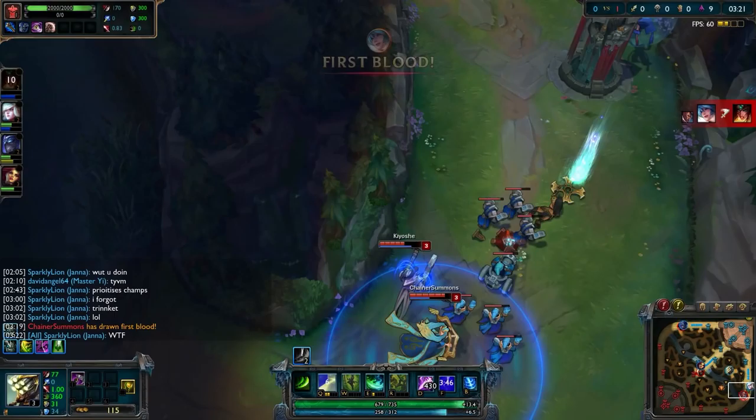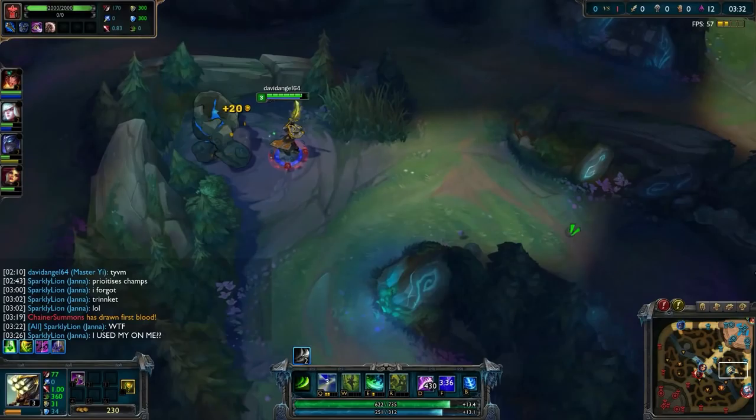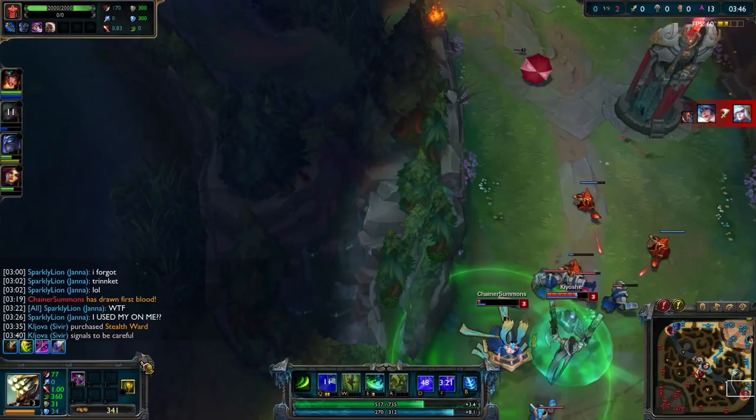Then I get straight to blue buff after buying my jungle item — that purple item there in my first item slot down on the lower left. This does your typical jungle item thing: it makes you more effective at killing monsters in the jungle. You can see I took out blue buff, and now I'm taking out this Gromp, where the big Wraith used to be. He's formidable as well.